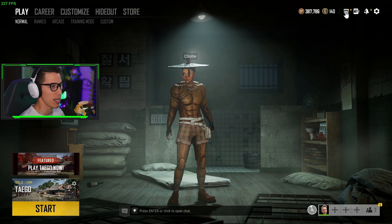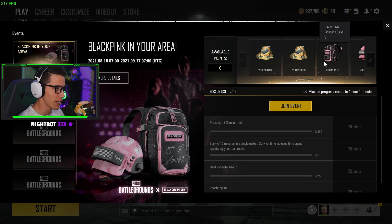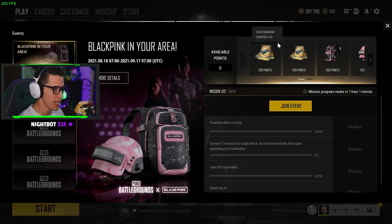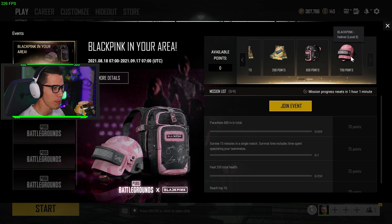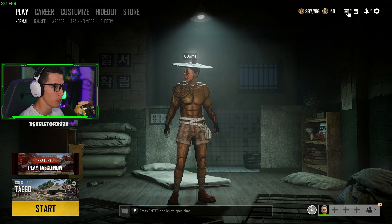With last night's maintenance they put in a new BlackPink event you can join now. It is open from today the 18th until September 17th. You can collect a total of 20 contraband coupons — good enough for two contraband crates — plus a level 3 backpack and a level 3 helmet. All you have to do is go into your UI and click on the little icon at the top right of your screen.